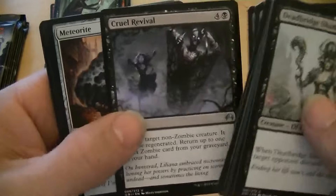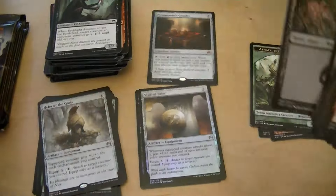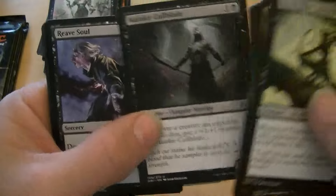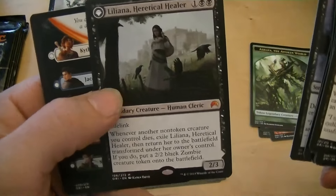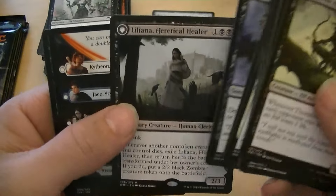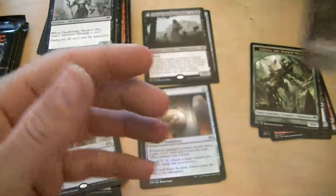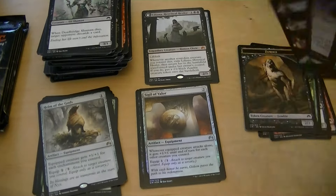Animist... Liliana, Heretical Healer — she's close to $26.99, I think.